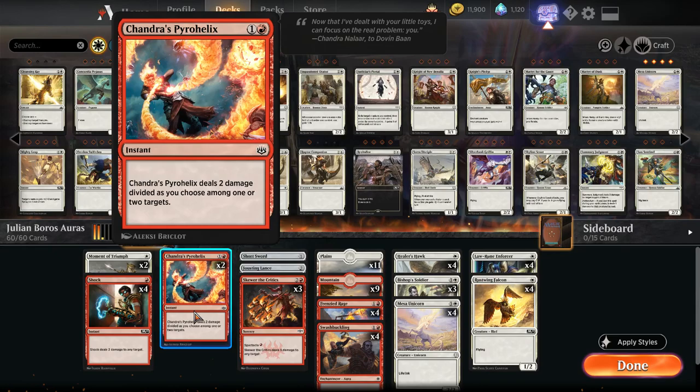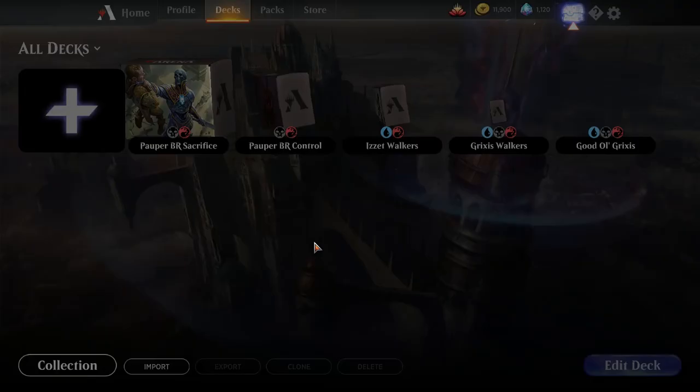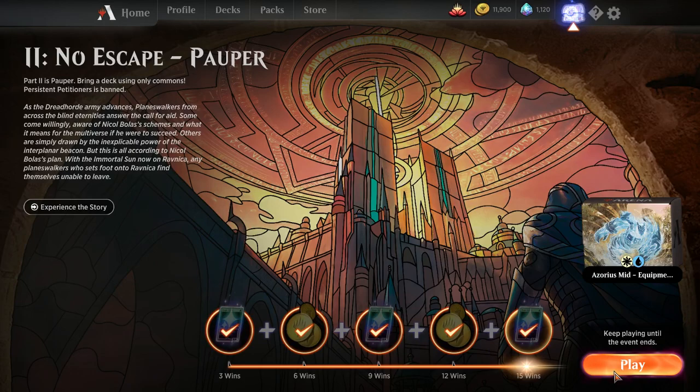I've been reasonably happy with Chandra's Pyrohelix in this metagame. There are lots of one-toughness creatures, and being able to go to the face when you need it is pretty good. I'm playing two Chandra's Pyrohelix, one more Skewer of the Critics, and I think Julian was only playing two Bishop Soldiers, so I'm playing a third one here. So this is the deck. We're going to try it out and hopefully win some matches.